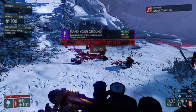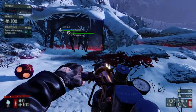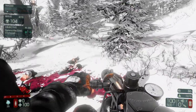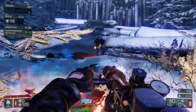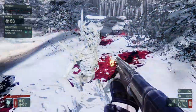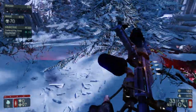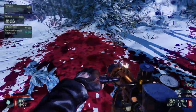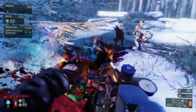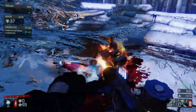Having two field medics in one group is kind of redundant, especially on this difficulty. We're on normal without a full squad — the maximum is six players and we have five. This is Killing Floor 2, released in 2016. It's normally $30 on Steam but you can get it in a Steam sale for $10. I was looking at the DLC and it's like $125 if you buy the game and all the DLC — there's a lot of DLC.